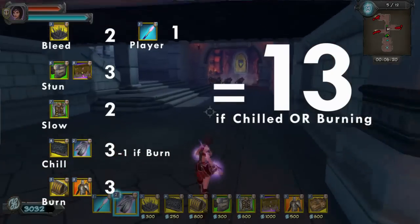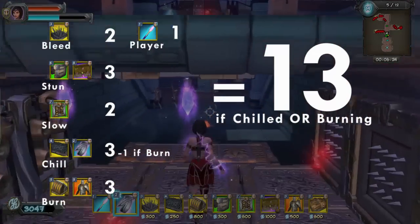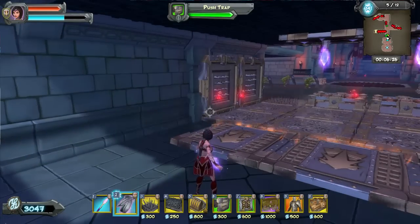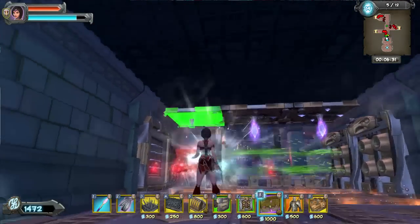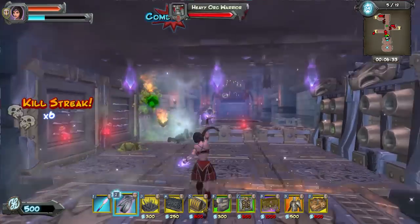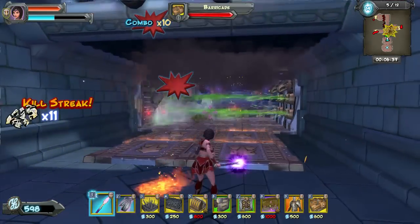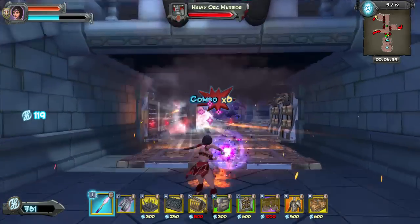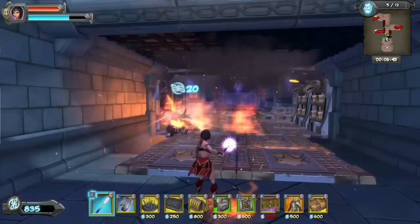Now, no one has seen this high yet — 12 is the maximum that we've seen. Due to timing issues and damage needed to kill the monster, those are the variables we're dealing with. I've found that Gnolls and Ogres are usually the best monsters to try and get high combos on, so if you're looking for them, try them on those.